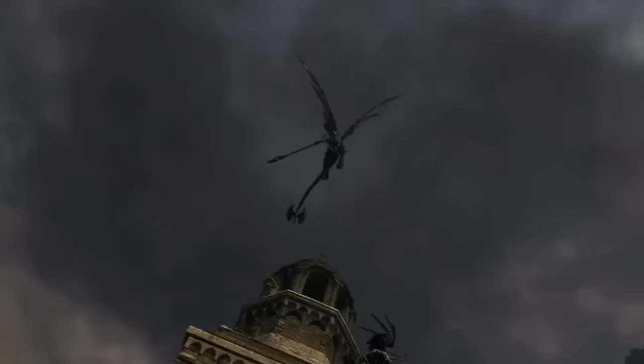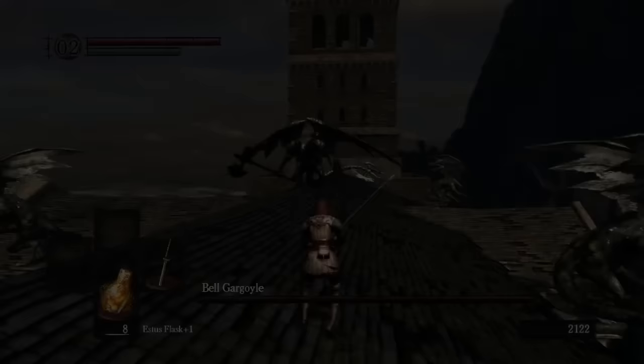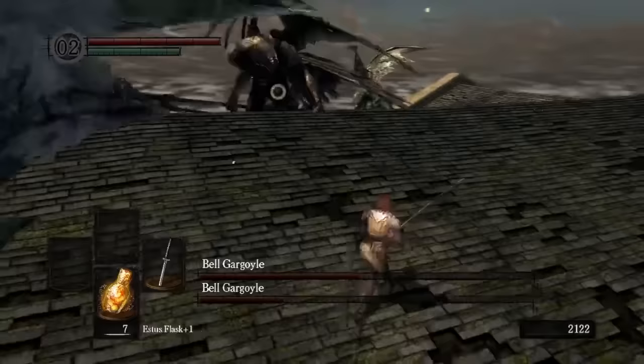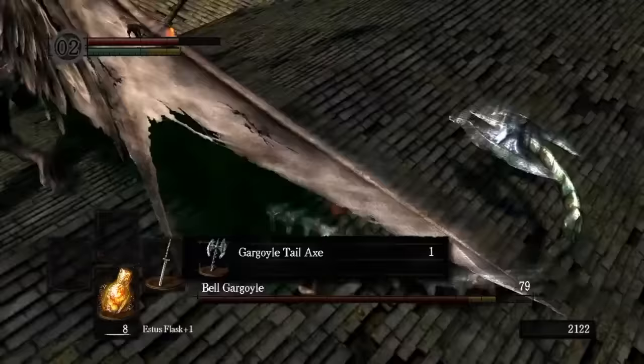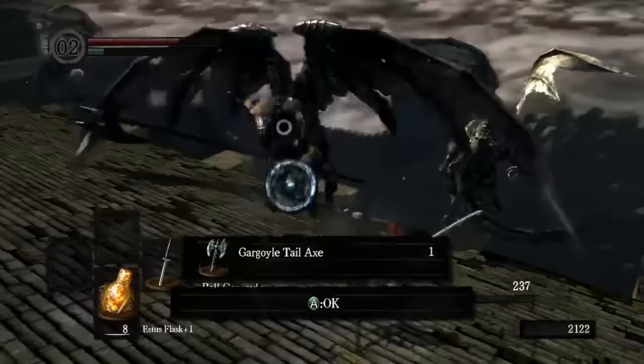The Bell Gargoyles do far less damage on each individual strike than the demons but make up for it with much faster attack speed. Where the demons swing once and leave themselves open, the gargoyles swing two or three times, flying into the air to avoid counter-attacks or attacking behind them with bladed tails. The attacks are usually fun to dodge, with an exception for the flyby attack where the camera struggles and the swing has very little wind-up. The move sets' wide arcs encourage players to get behind the gargoyles and go for their tail, often taking it off for a long stagger.